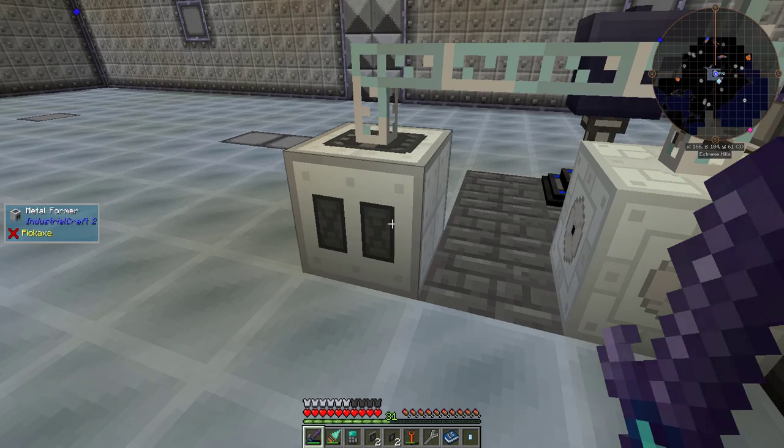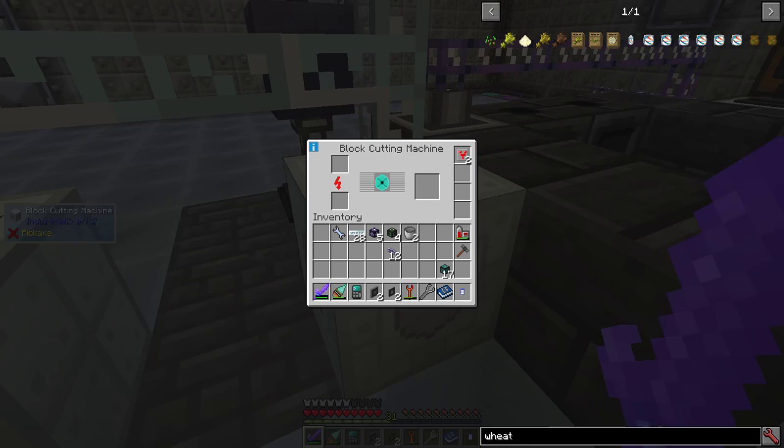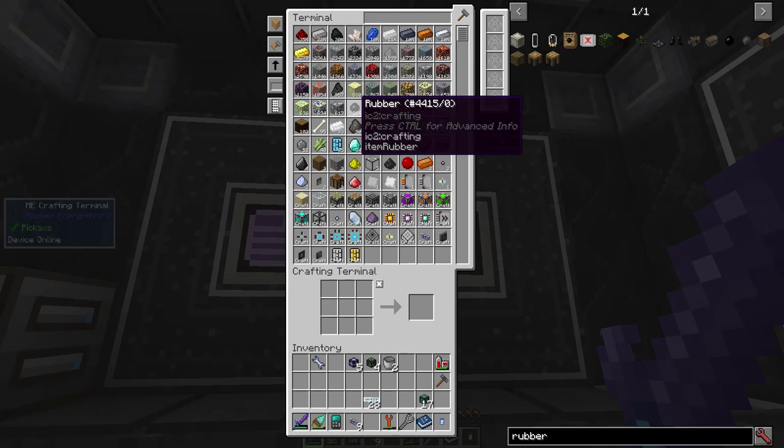I've set up a block cutting machine and a metal former. The block cutting machine is for plates — it'll cut blocks into plates much faster than a metal former will. This metal former is for extruding wires. I might eventually add another one for item casings. I'm eventually going to set up a rubber farm, but for now I just added a bunch of rubber I had.